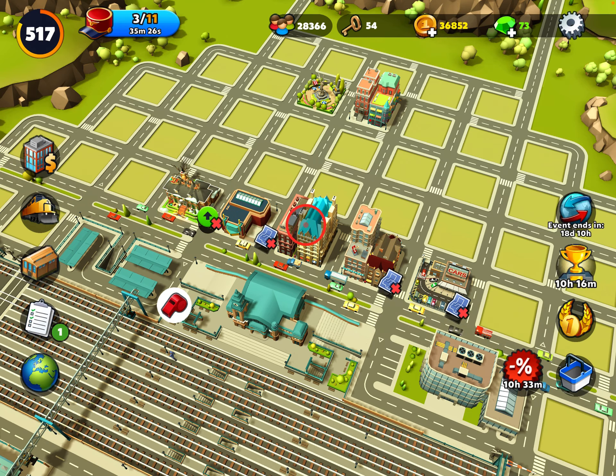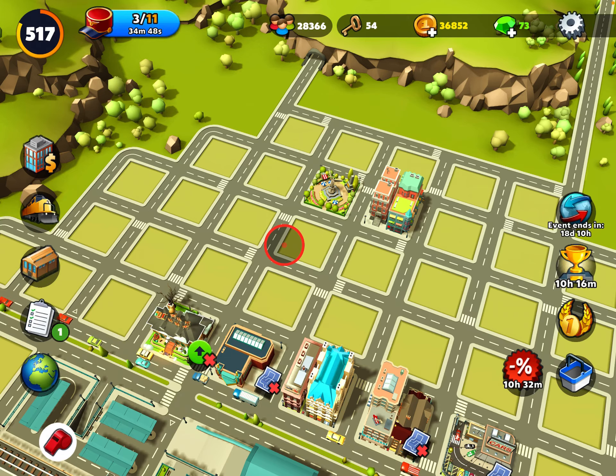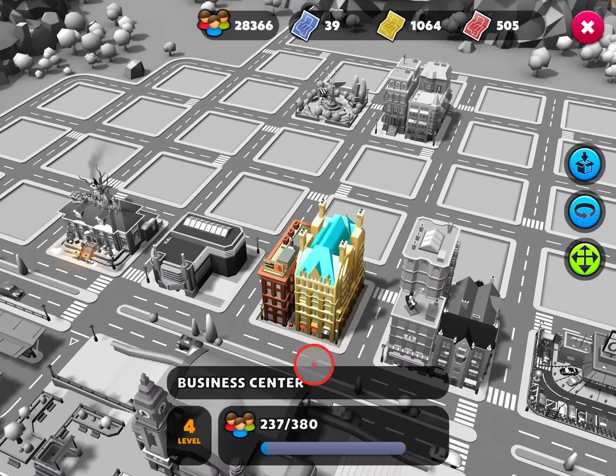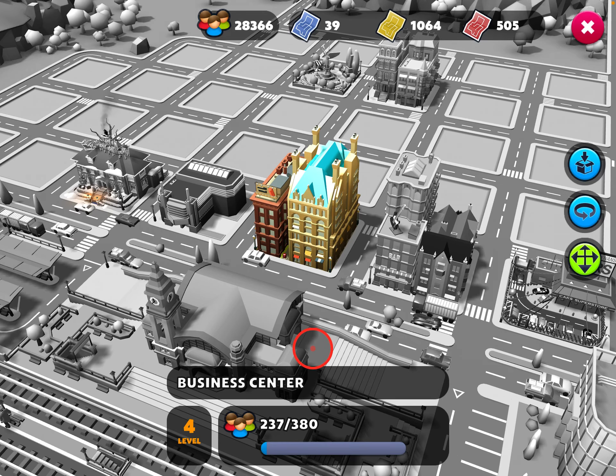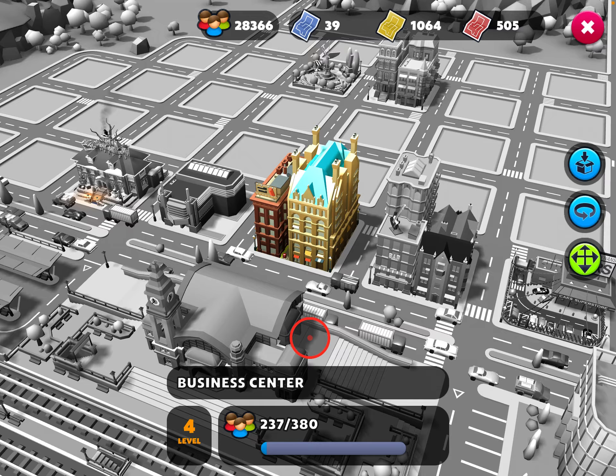There are three types of buildings: basic, advanced, and superior. Basic buildings include things like a decorative park, school, condominium, and shopping center — each level gives the lowest number of population. A basic at level 10 is 1290 population. Advanced level 10 is 2214 — almost twice as much. A superior level 10 is 3382 — almost triple basic. This business center here is a superior building. These luxury apartments are an advanced building — at level 10 it'll give me 2214.